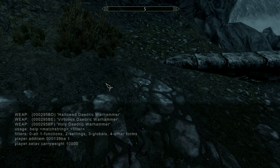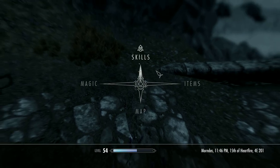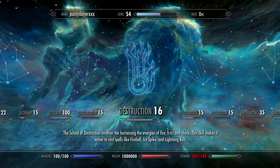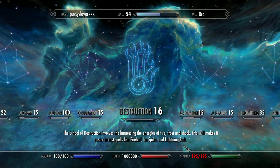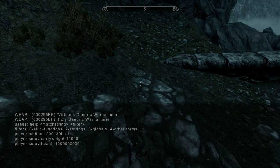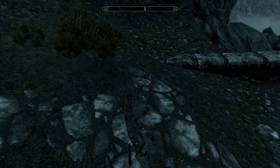Back to commands — if you want to set your health, type 'player.setav health', then the value you want. My health is already maxed out, so don't go any higher than that. It seems like that's the highest your health can be. The game glitches sometimes, but yeah, that's how you set health.